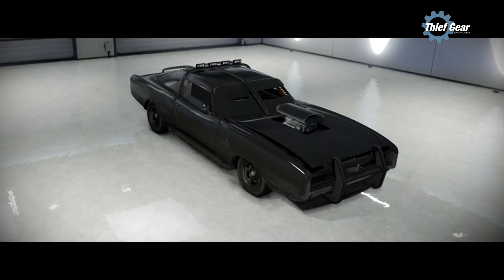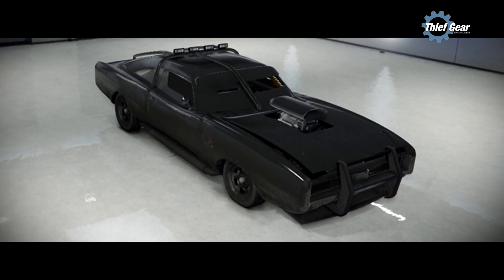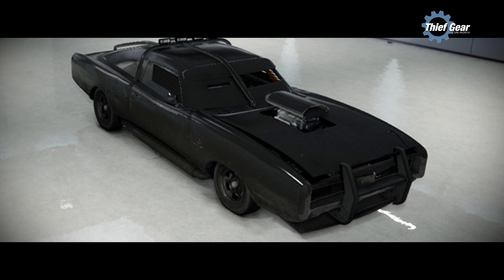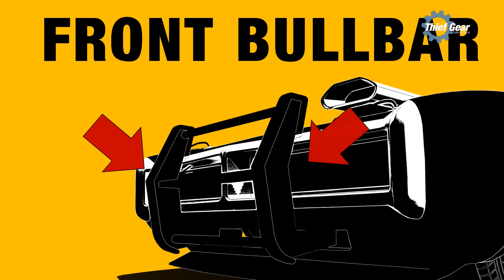It also has decreased ground clearance and protective armor plates covering the windows and windshield, as well as a unique supercharger ram air scoop on its hood. Its paint job comes in matte black as default, and it shares its front boulder design with those found on police vehicles.